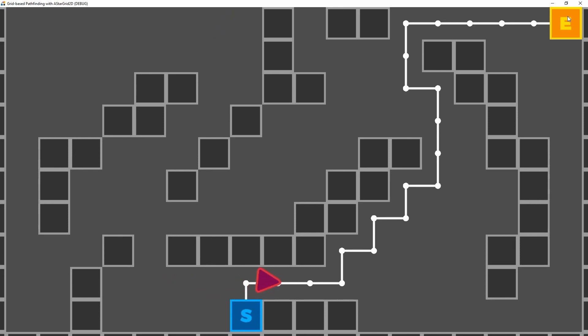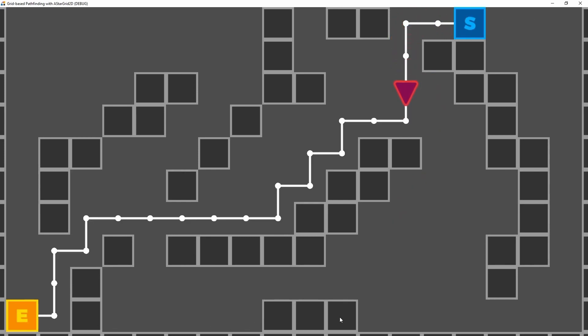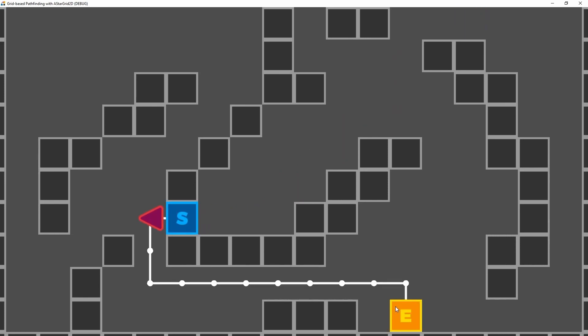With Godot 4.0's new server-based navigation system, it supports fully dynamic environments and on-the-fly navigation mesh baking. Any physics body can be marked as an obstacle for automatic collision avoidance, and AI agents can use navigation links for complex pathfinding — crossing gaps, walking onto platforms, climbing ladders.